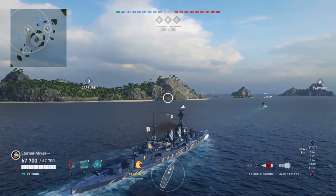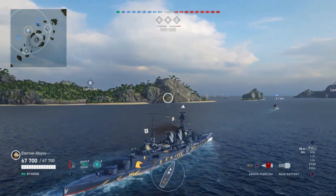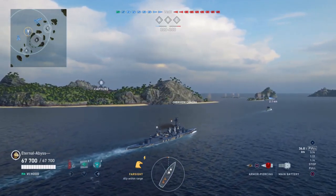You can look at the matchmaking and see it's very cruiser heavy. On the friendly team there's an Akatsuki, an Ayoba, Shores, New Orleans, Pensacola, Graves Bay, Eternal Abyss and his Hood, and New Mexico.